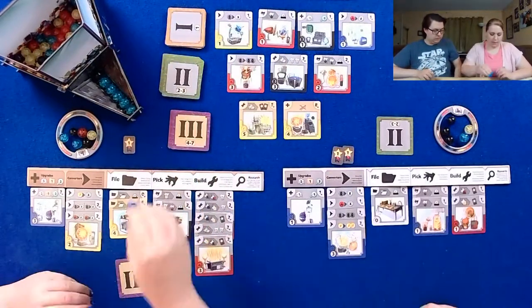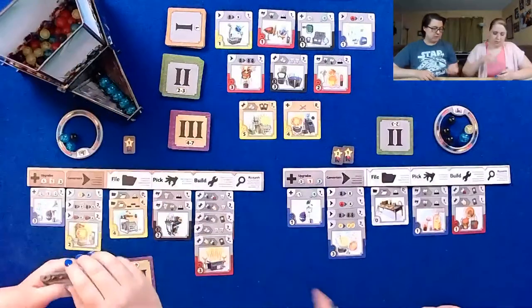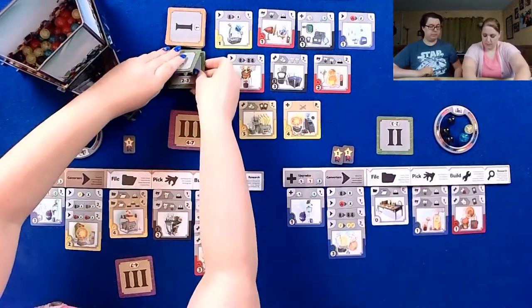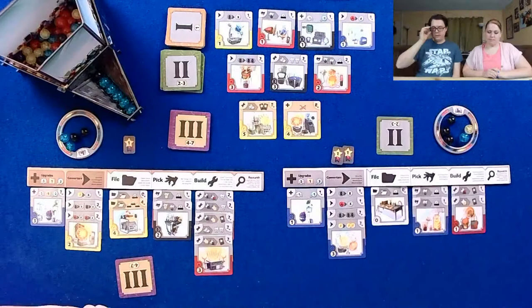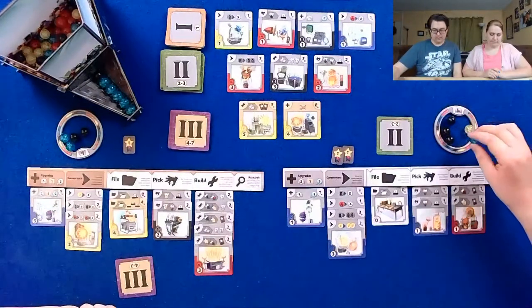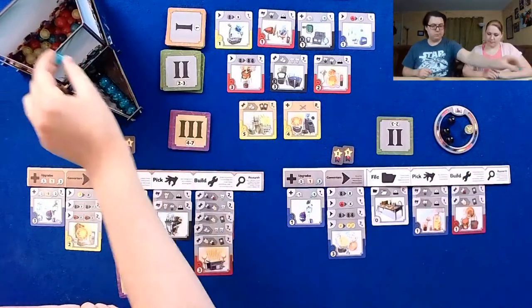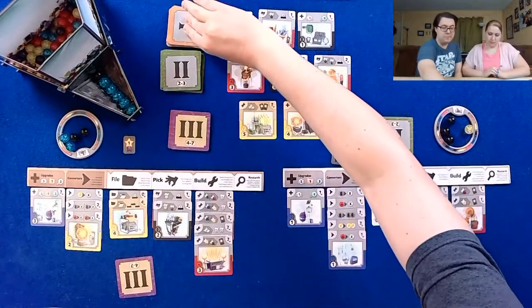I will spend these three as red. Now you've built a red so you get the red build benefit. I'll go ahead and pick a black. It's back to me. I will spend this blue to buy this converter. I should be doing so much better than I am.